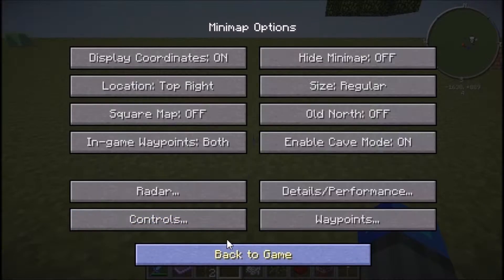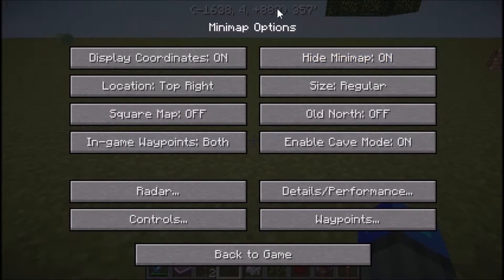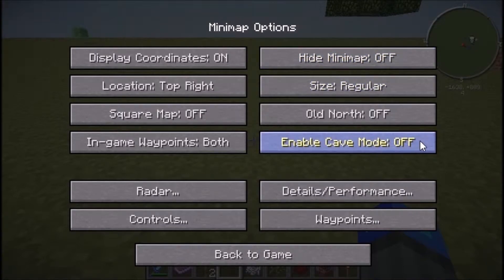Another helpful option: if you're on a server and the minimap is in the way, you can hide the minimap. It will still show your coordinates right there.